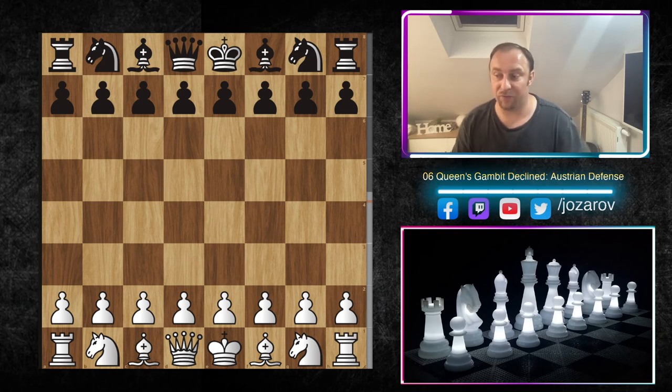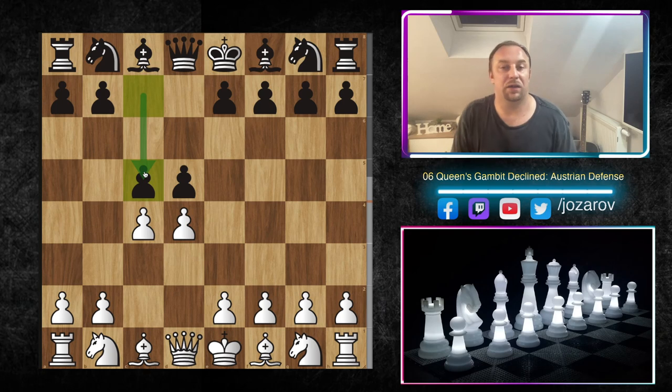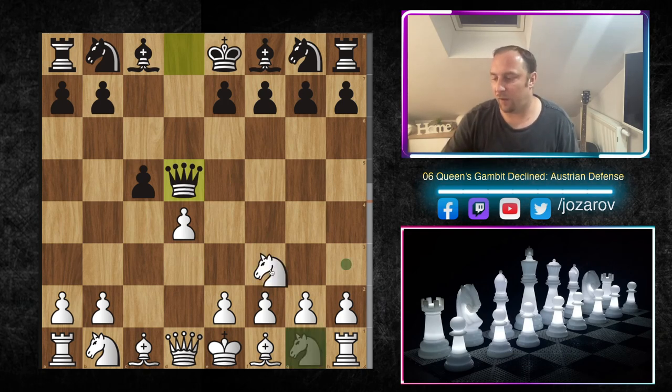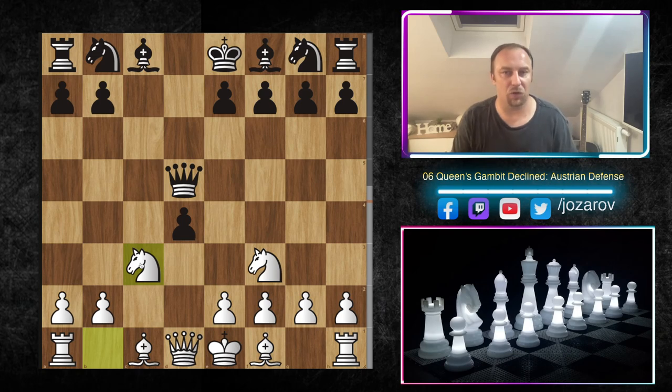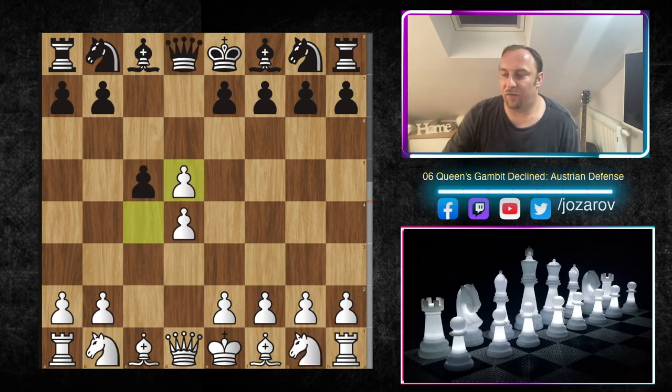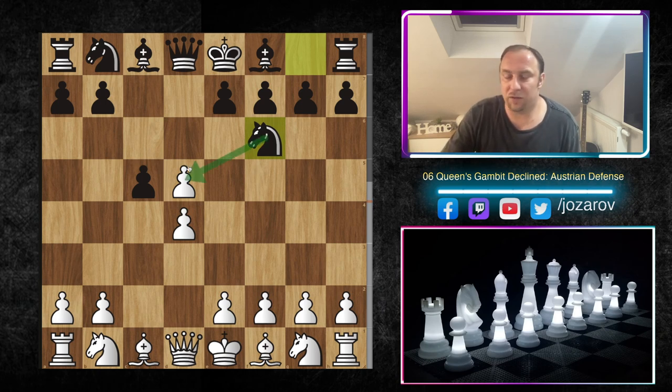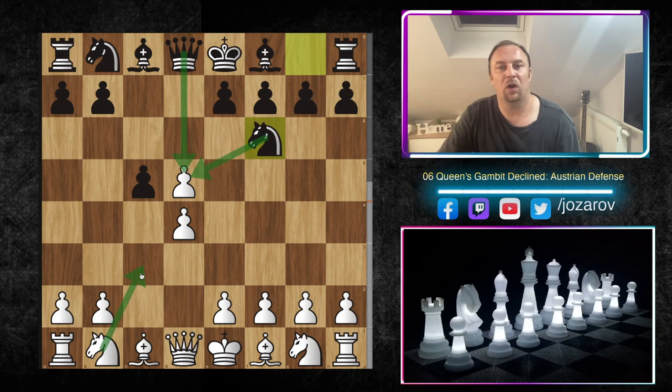In my previous video we started with the line: 1.d4 d5 2.c4 c5 — this is the Alter Defense. After c×d5 we analyzed Queen to d5, then Knight f3, c×d4, Knight c3. The problem with the Alter Defense is that black doesn't have to recapture on d5 with the queen. Black can play the Gusev Counter Gambit with Knight f6, hoping to recapture the pawn with the knight. When the knight is on d5 you can't attack it as easily.